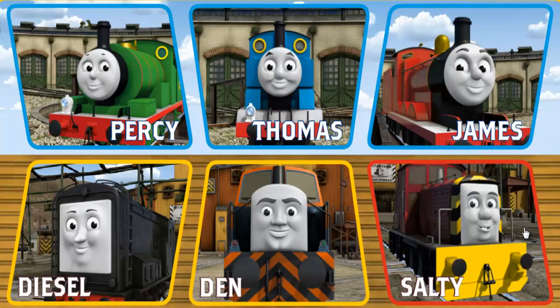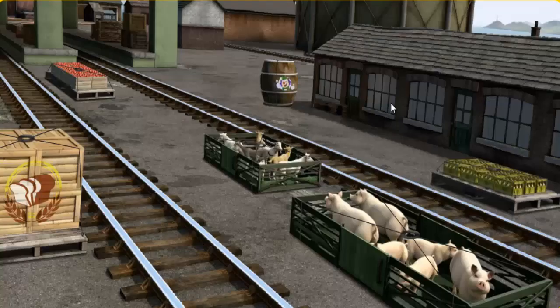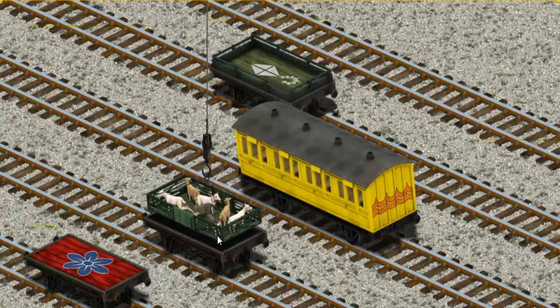Play again. It's a busy day at Brendam Docks. Thomas and his friends have many deliveries to make. Choose who will make the next delivery — Den, Thomas, James. James must deliver the goats to Farmer McCall's farm. Show Cranky where the goats are. There you go, let's lift and load. Now the cargo must be loaded. Help Cranky find the black flatbed with the picture of a purple... There you go.